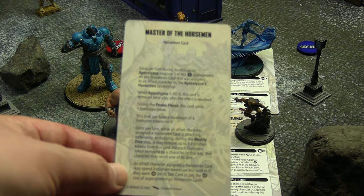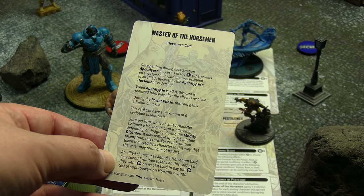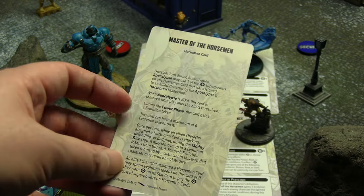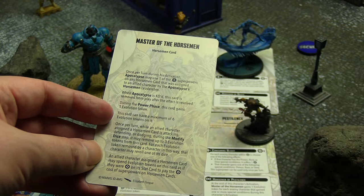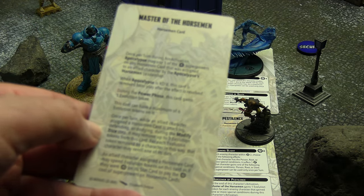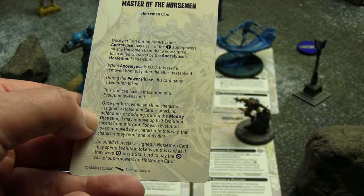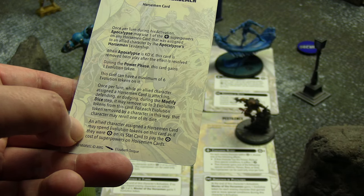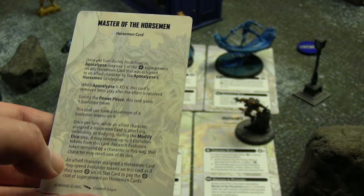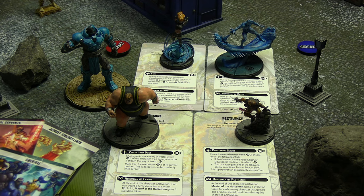The main card for the horsemen of the Apocalypse states: once per turn during an activation, Apocalypse may use one of the active superpowers on any horseman card assigned to an allied character. When Apocalypse is killed, they all disappear. During the power phase, this card gains one evolution token up to a maximum of six. Once per turn, when an allied character assigned a horseman card is attacking, defending, or dodging, they can use up to three evolution tokens to reroll. An allied character assigned a horseman card can also spend evolution tokens as if they were power to play the active superpower on a horseman card.